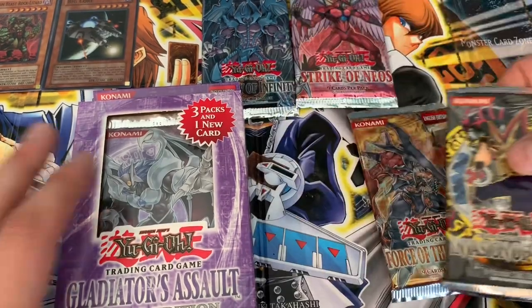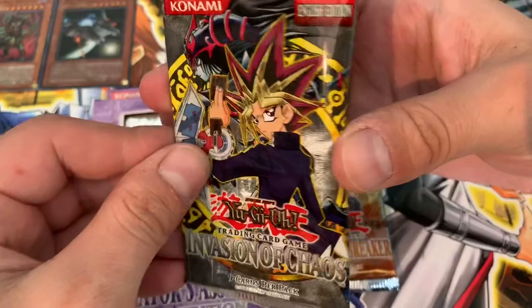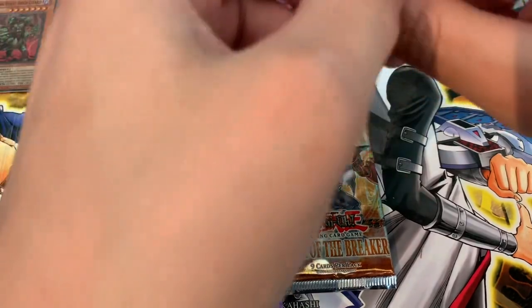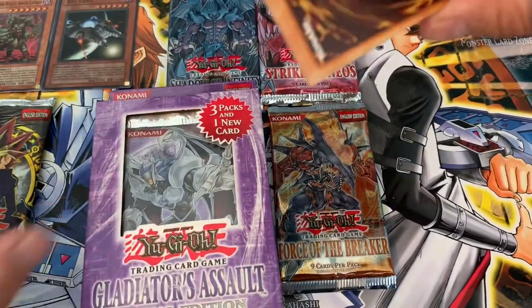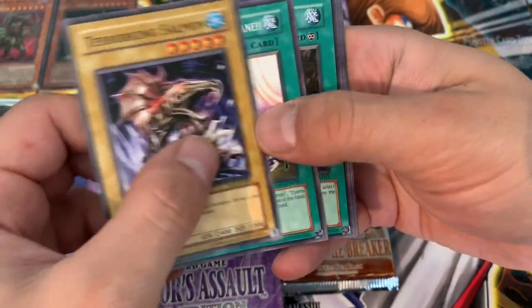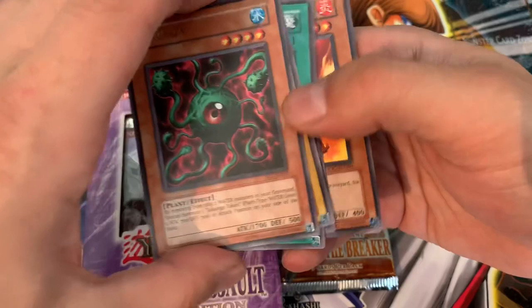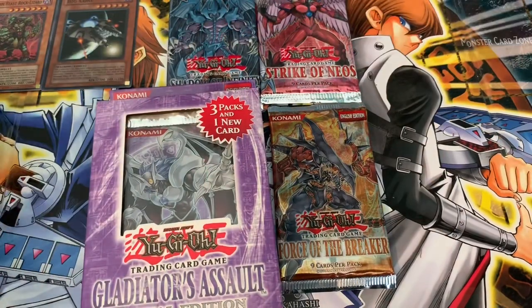We're gonna go with the Invasion of Chaos now — our last chance to use the Heart of the Cards. Get a hollow — you can get an original print hollow out of here. It'd be pretty awesome to get a Dark Magician of Chaos or something like that. Terror King Salmon. Or Drama Delta. Hurricane. Recycle. A Hero Emerges and Lekunga. Unfortunately, nothing for the hollows, but still really waxy cards, very similar to the Force of the Breaker.